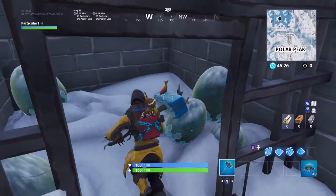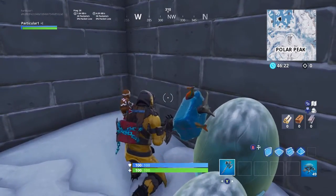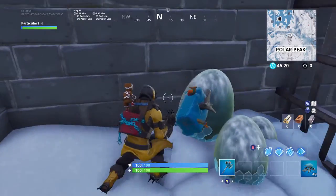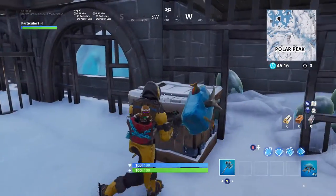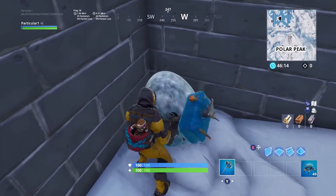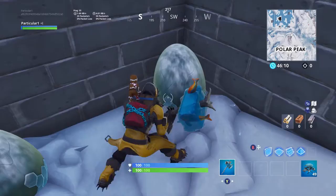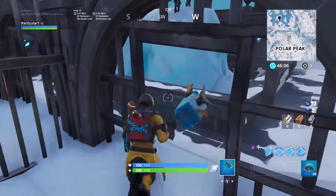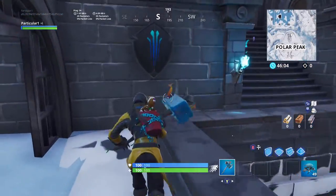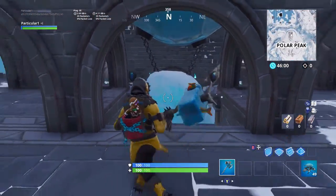Another huge part of Season 8 is the dragon eggs. These are 100% dragon eggs because you can actually see an outline of a dragon in the egg. When the Fire King comes to Fortnite, he'll put heat on these eggs so they can hatch — they're currently too cold, with ice crystals all over them. The Fire King will allow these eggs to hatch, causing dragons to flood the map and melt all of the snow.